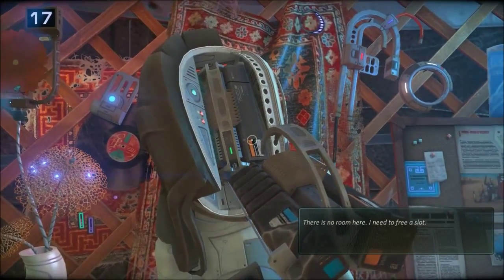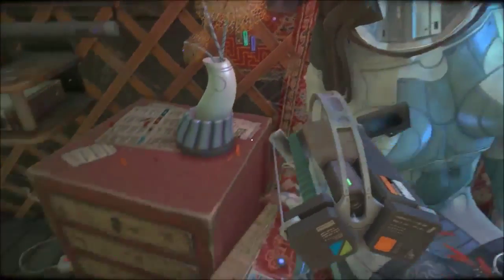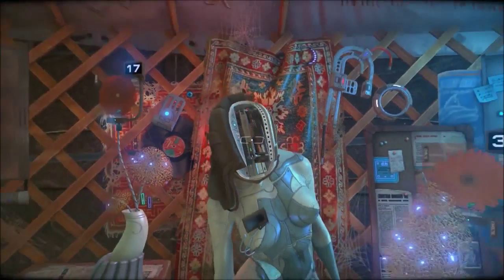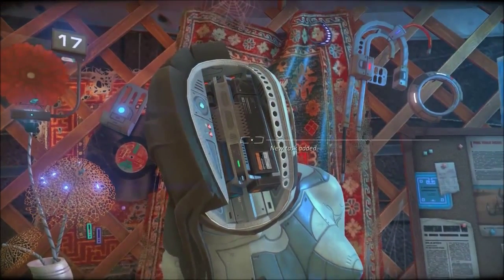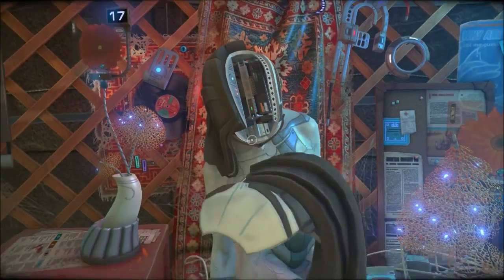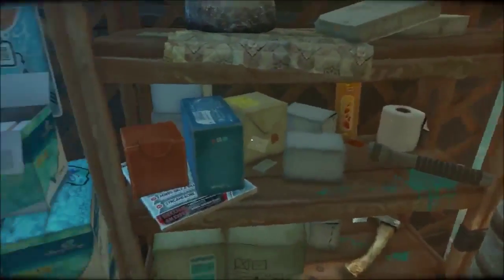There's no room, I need to free a slot. Okay. So which one is the one I'm supposed to put in? That one. New task added. Okay, I guess I put the right one on. Alright, let's put our head back together. There are other parts in the yurt — is that what it said?